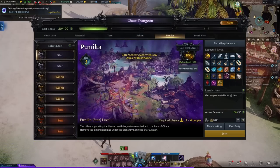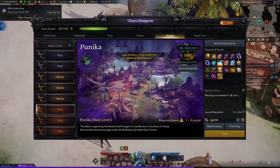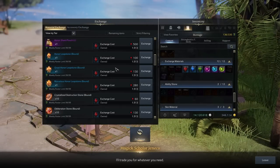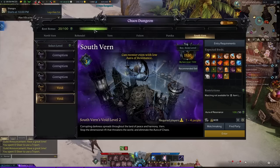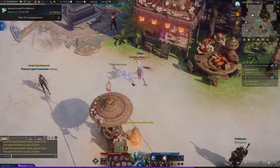Chaos dungeons are solo content — super cool. They get you honing materials, amulets for skill tripods, a bit of gems, and entrance tickets to the cube and boss rush. The higher your item level, the more mats you get, but also the amulet and accessory grade raises. You get two chaos dungeon runs per day per character but can over-farm them for tokens used at the NPC next door. You don't want to over-farm as it's a complete waste of time. There's a rest bonus system — every chaos dungeon run not done gives you half a bar the next day, and every full bar means double loot on your next run.